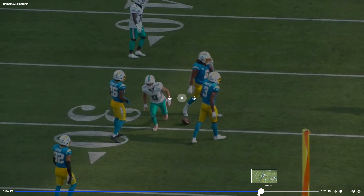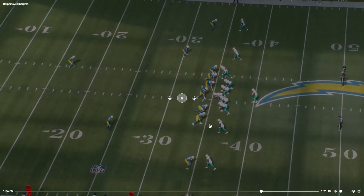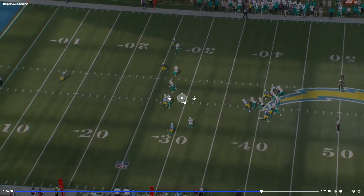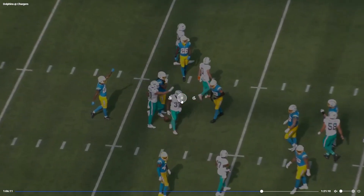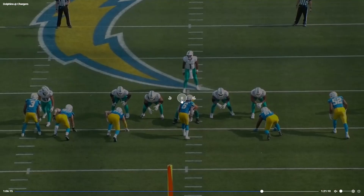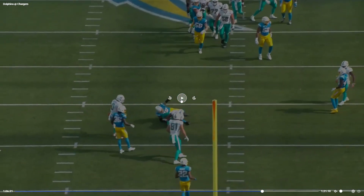Mostert with a contested catch right here — we end up just getting a field goal, but this gets us into field goal range. Let's look at that from the other view so we can really see Mostert making this contested catch. Pretty good pocket — the offensive line is helped out by the tight ends as well.